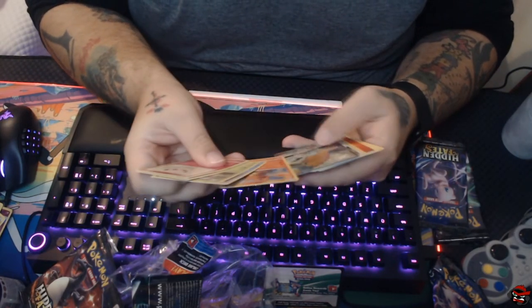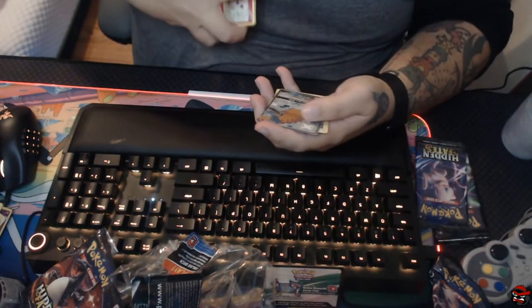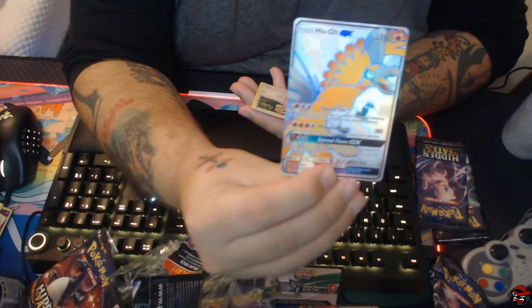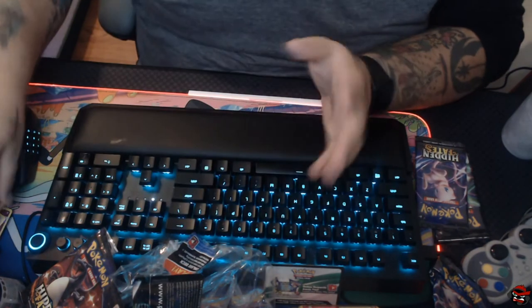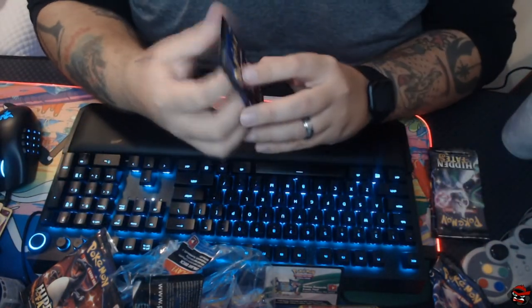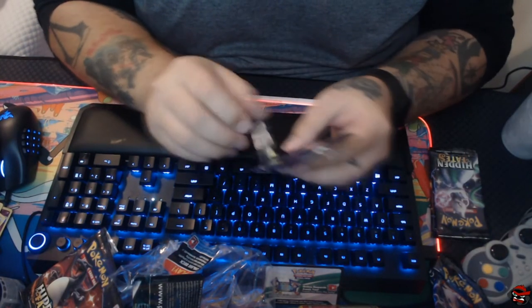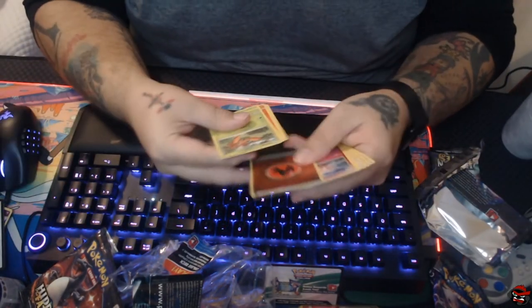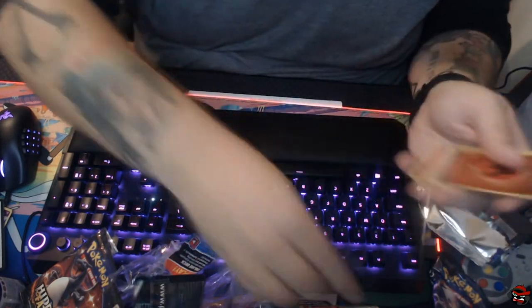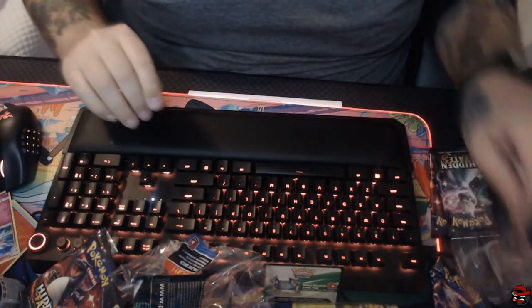Anything good? It keeps on giving — it just keeps on giving. Holy shit, dude. Shiny GX! That is awesome, and Snorlax is our rare. So the first pack on each tin so far has brought awesomeness. I'm not expecting to get a Charizard, but if I got a Charizard I would freak out. We didn't get it, but that's okay — we got a Poil of Fire Energy and Clefable is our rare. You can't win them all.